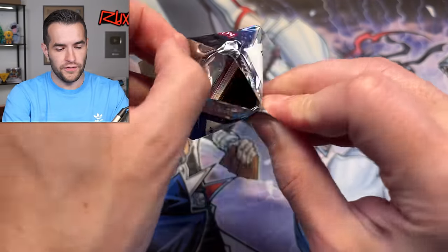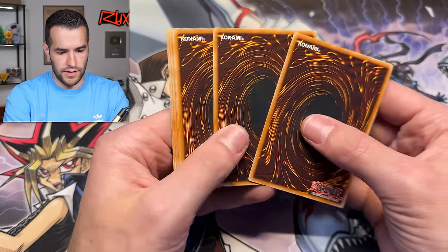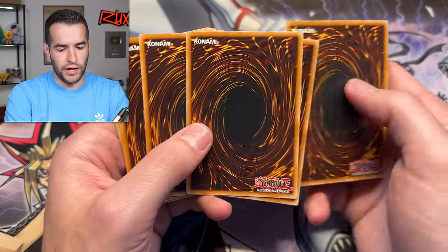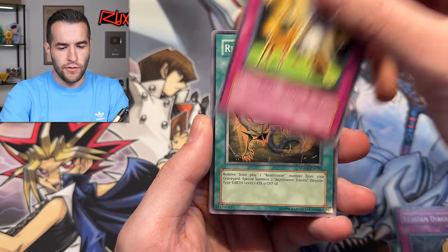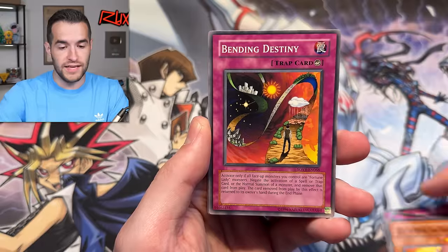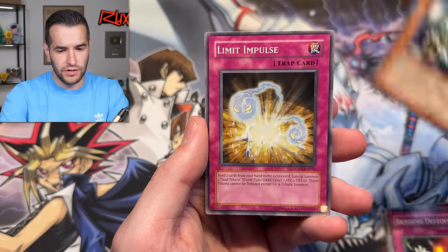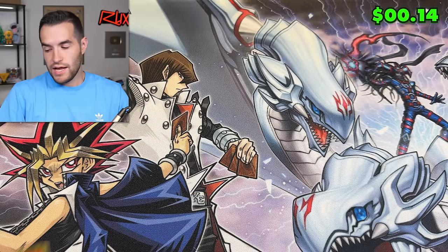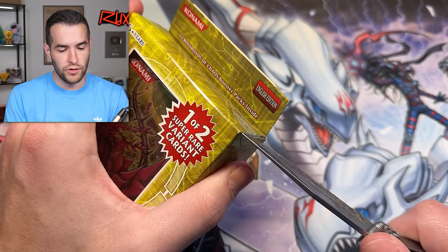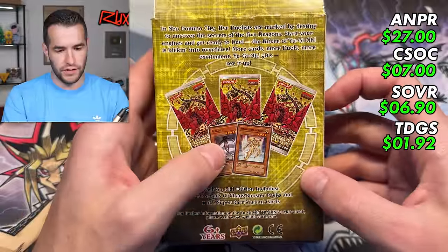There's a damage on that back right there. See if we can pull a ghost rare. Energy Bravery — we've already got an old ultimate rare, that's pretty solid. Bending Destiny, Cat Catable Pass, the Witch and Limit Impulse — we got an ulti. Can't complain about that one. Let's keep it going with Crossroads of Chaos — can we get a nice special edition? These really not great promos — probably the worst promos of the three. Ill Blood's cool, but not exactly incredible in terms of value.